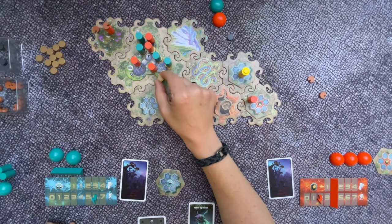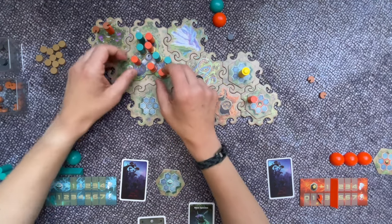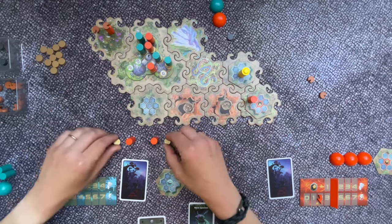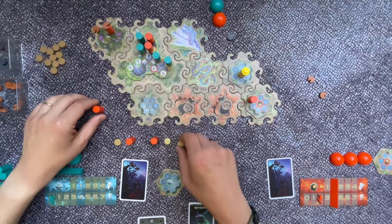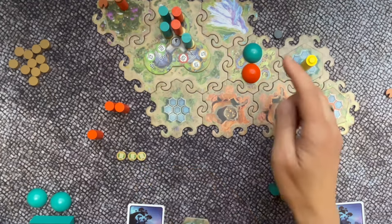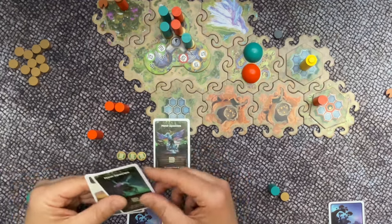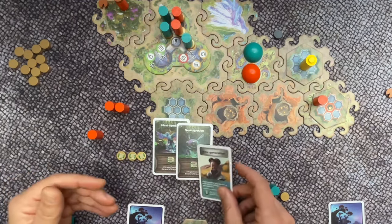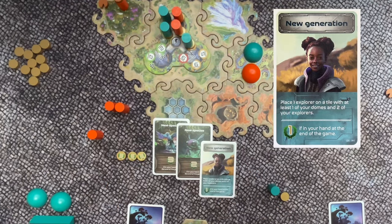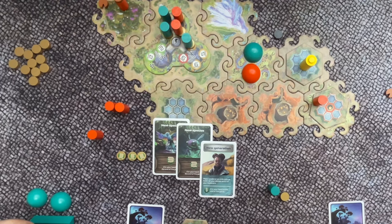Once a player delivers the last metal token to the city tile, the game ends immediately. All players take their explorers and metal tokens back from the city tile and count all points. Players score points from metal tokens delivered to the city, plus one point for each dome and solar panel constructed during the game. Players also score points from species cards and from some action cards, like the new generation card which gives one point if held in hand at game end. The player with the most points wins.